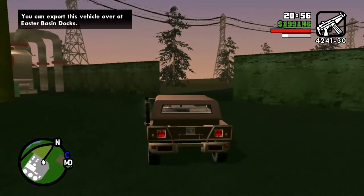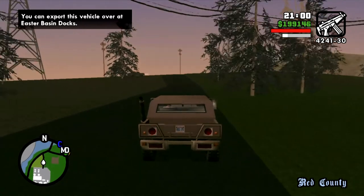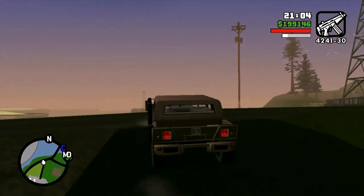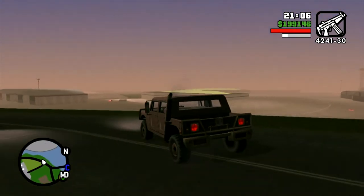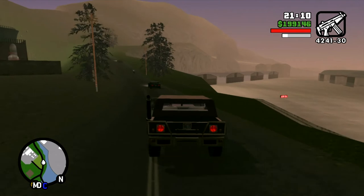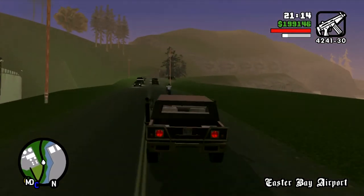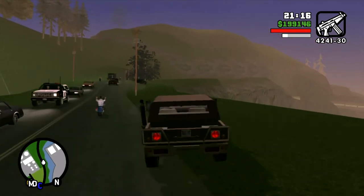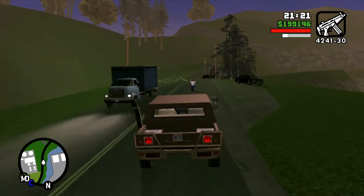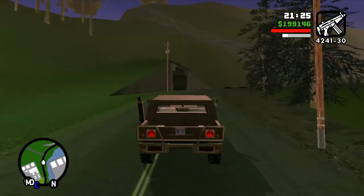No muss, no fuss — just an auto alarm and no five-star wanted level. All you have to do is drive this Patriot to the Easter Basin docks and export it. Now, one of the things I'm going to have to clarify: in the Easter Basin docks, when you export vehicles, if you damage them, you lose value.